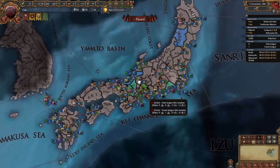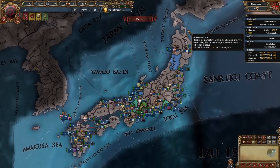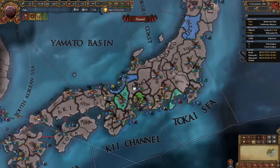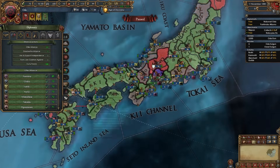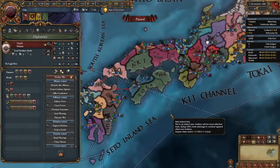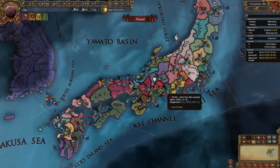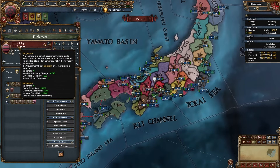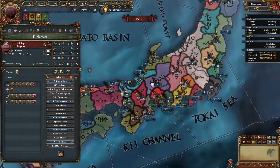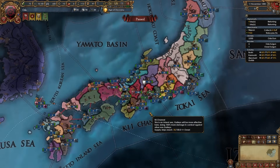As any daimyo you're also going to want to set up a little alliance network — if you're playing in the middle, maybe one ally north and one ally south. As Oda we start allied to Toshiba which I'll keep for a while, and I'll look for another ally like Ouchi down here. With another diplomat we're going to royal marry Ashikaga the Shogun, and with that same diplomat we'll be improving relations with Ashikaga for the entirety of the campaign. If the shogun deems us a threat they may force us to commit seppuku, which is not a good thing — just keep improving relations to avoid it.